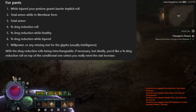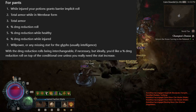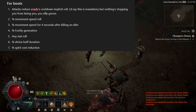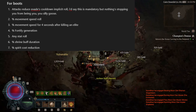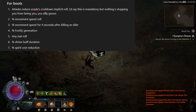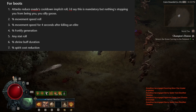With the damage reduction rolls being interchangeable if necessary — but ideally you'd like a percent damage reduction roll on top of the conditional one unless you really need the stat increase. For Boots, you want the 'Attacks Reduce Evade Cooldown' implicit roll — I'd say this is mandatory, but nothing's stopping you from being you, you silly goose. Then percent movement speed, percent movement speed for four seconds after killing an elite, percent fortify generation, any stat roll, percent shrine buff duration, or percent spirit cost reduction.